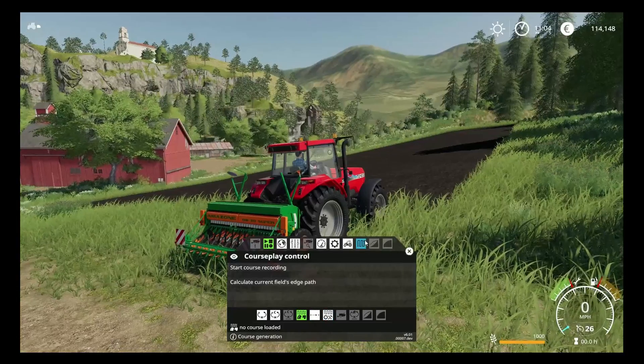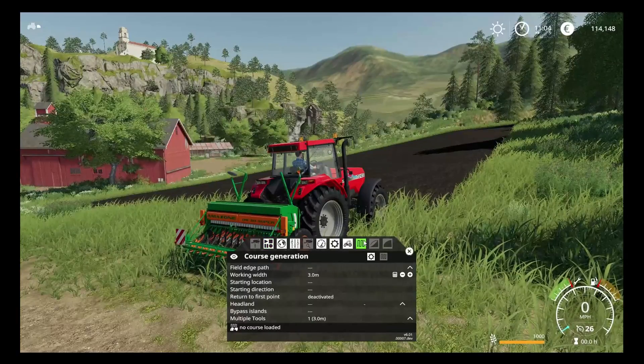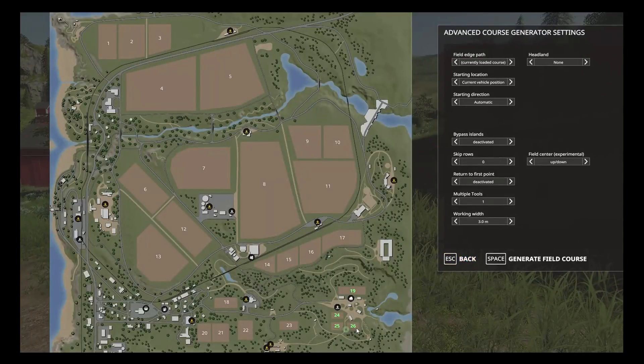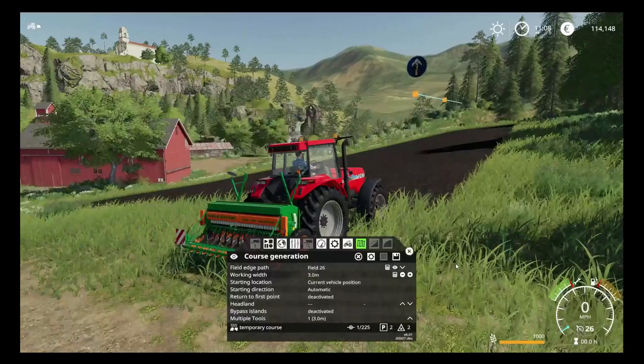With fertilizer and seeding enabled, we can go about this two different ways. This time we're going to jump into the circular generator for advanced settings. First thing as always, make sure we're in the correct field — we're in field 26 today. Similar to field 25 yesterday, we don't need to do a headland today as it's a nice open field. Starting vehicle location is our current location in the southwest corner, and we're going to head east which is the direction we're facing. We're not skipping any rows, so let's generate the course — and as you can see, our course has been created.